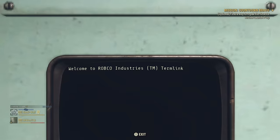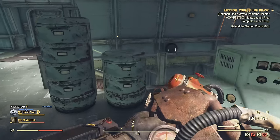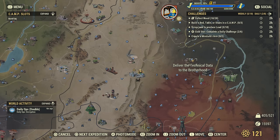I tend to start looking for technical data as soon as I start the launch process in the silos, because there are tons of cabinets in here that usually have lots of technical data. Just in this one room alone I have found up to four technical data.